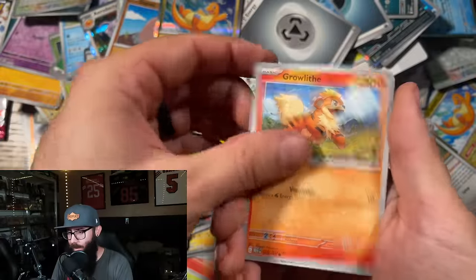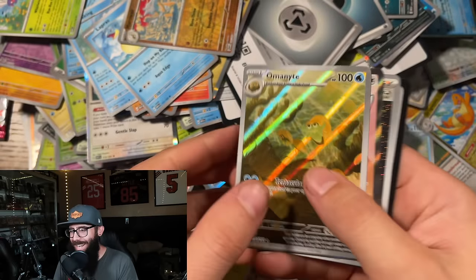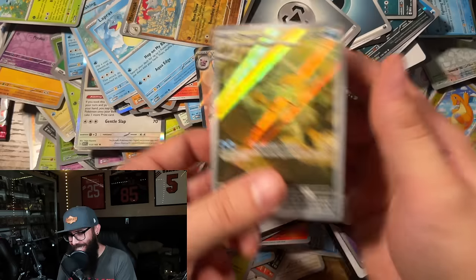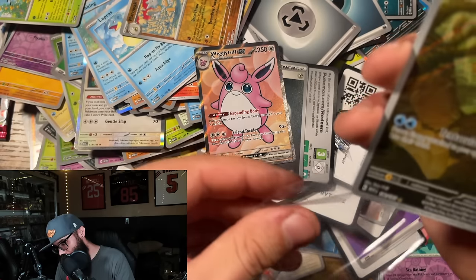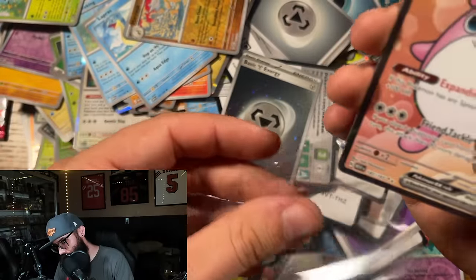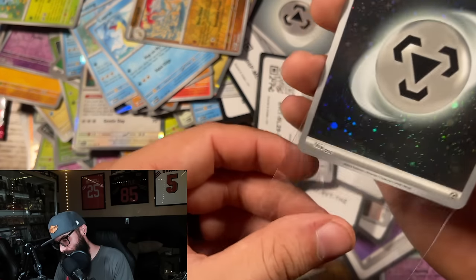Show me that Blastoise! Come on! Growlithe, Geodude, Jiggly, Seaking, Butterfree, Lapras, Marowak. Yes — Omanyte! Let's go! Double hit — Wigglytuff! Triple hit with the energy! Let's go! Yes! Omanyte — I needed the Wigglytuff too. We needed it all. I'll take it — I'll take the energy. I needed that Omanyte.